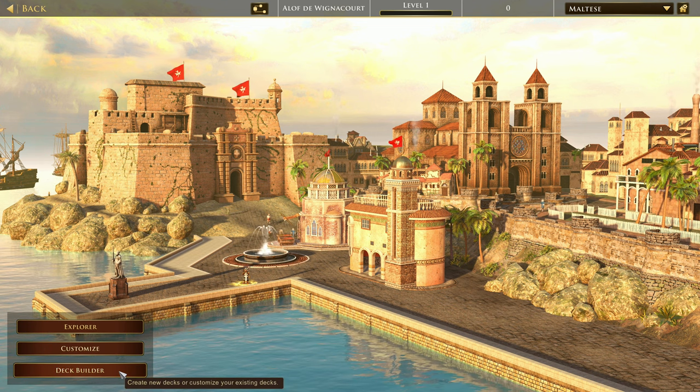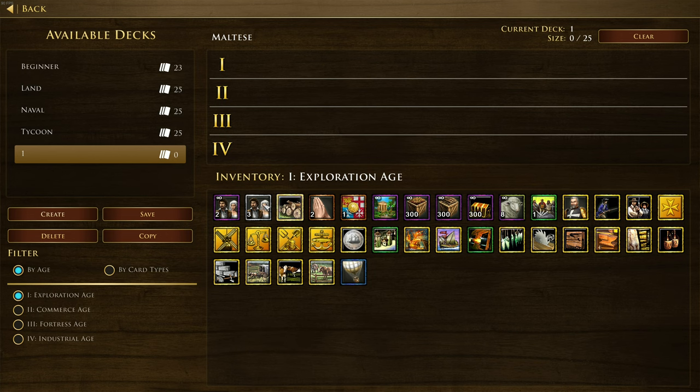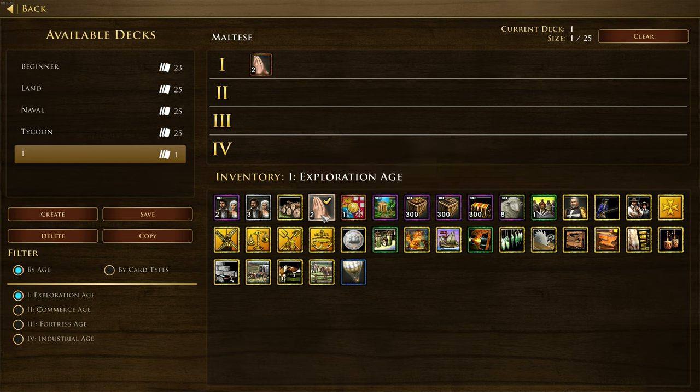Let's take a look at what's available when you're building your Maltese deck. They have access to three villages and distributivism, which is the card the Russians get - a great card. They've also got Carmelite Churches, which ships church wagons allowing you to establish additional churches in your towns. It's basically like a very safe form of trading post, giving you a trickle of XP.